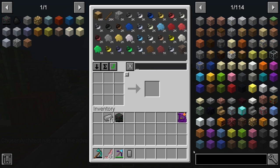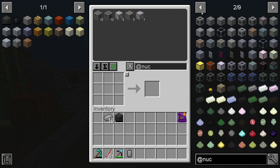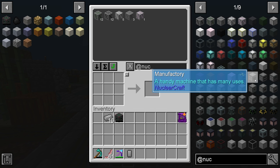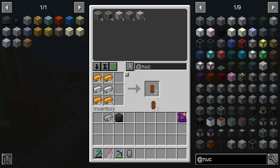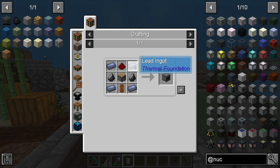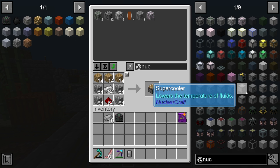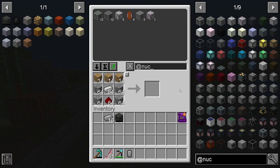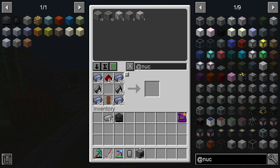I recommend at this point getting into Nuclear Craft, because there's something called a manufacturing machine. The manufacturing machine is going to be able to grind materials down for you. It's going to be very handy and it's actually pretty quick and doesn't require that much power to run. This thing is very, very handy — a handy machine that has many uses.